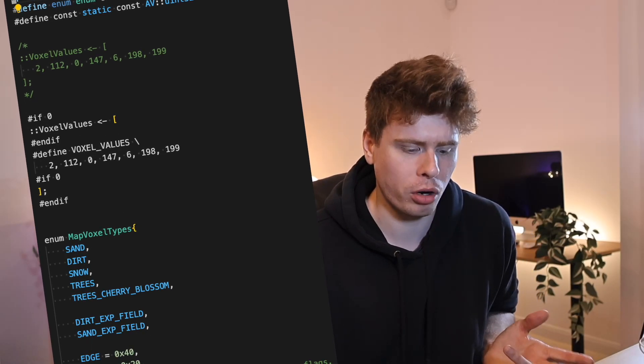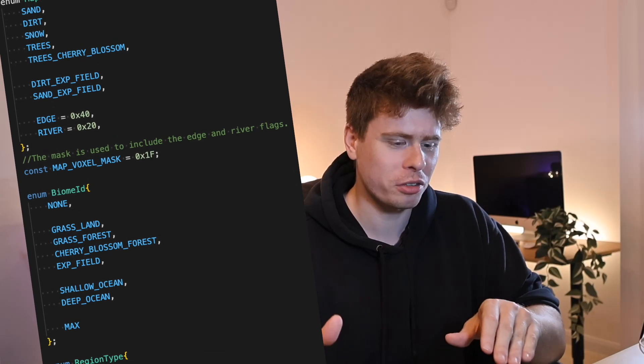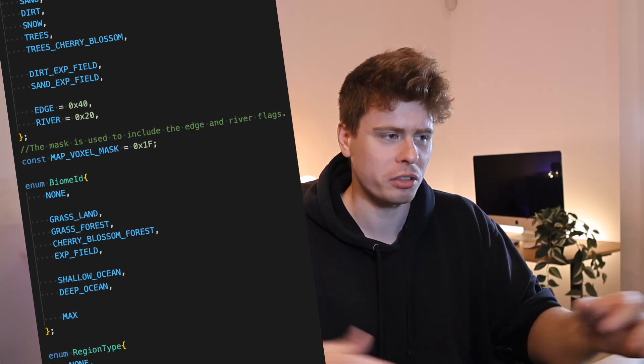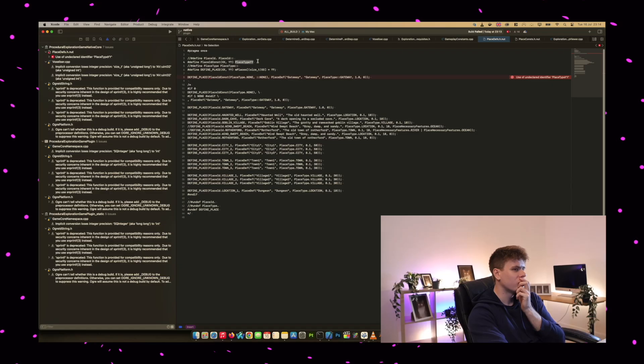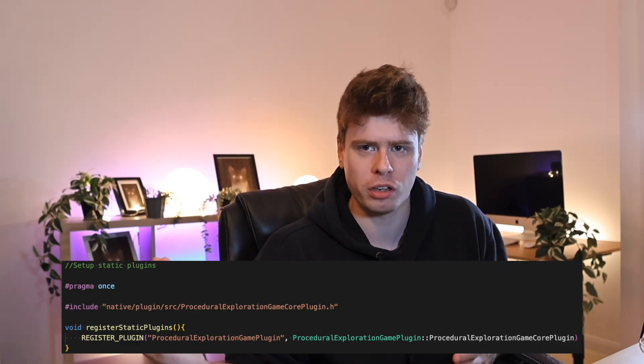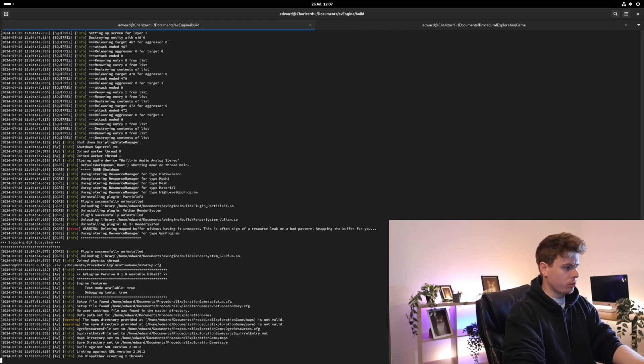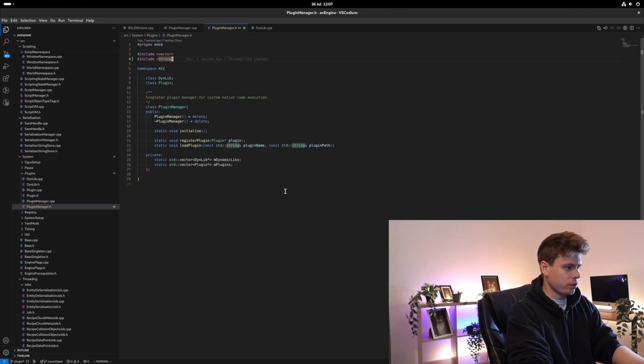With that, I ended up with each constant defined in one single place only. If you know programming, you'll know that having values duplicated causes all sorts of dumb issues long term, so this was fantastic. I also built a static plugin loading method for platforms that don't support dynamic plugins — mostly iOS — using a header file containing a list of which static plugins to load, run as part of regular C++ code.